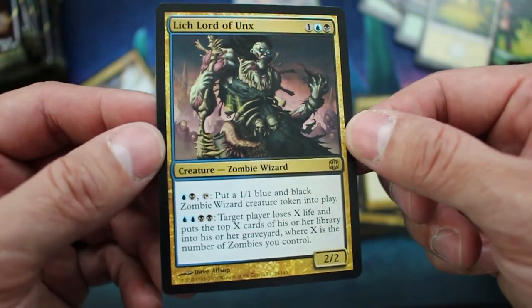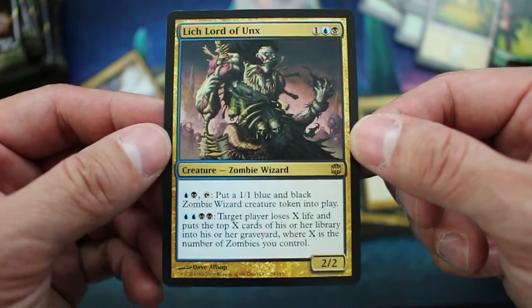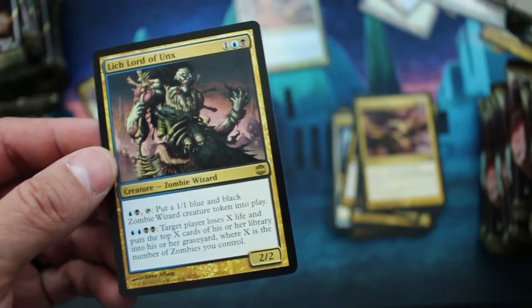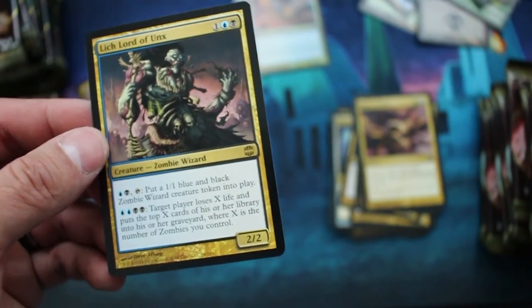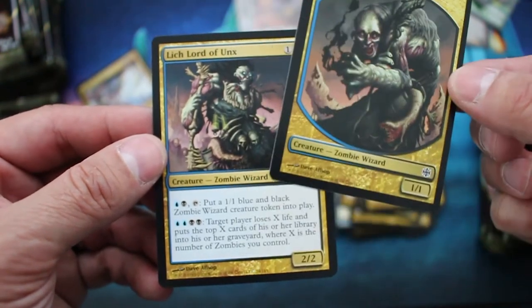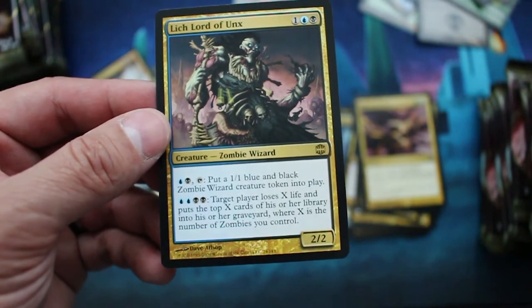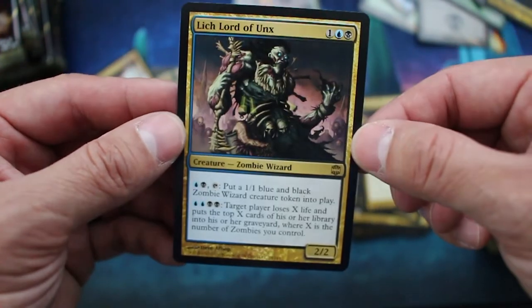Tap one blue, one black: put a 1/1 blue-black Zombie Wizard creature token onto the battlefield. Target player loses X life and puts the top X cards of his or her library into the graveyard, where X is the number of zombies you control.